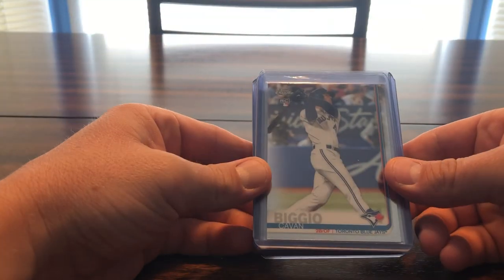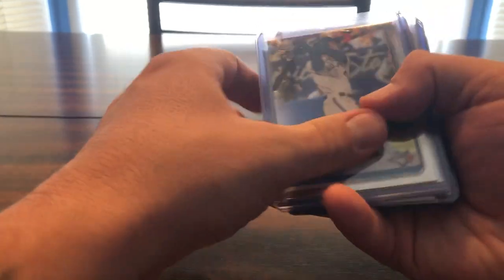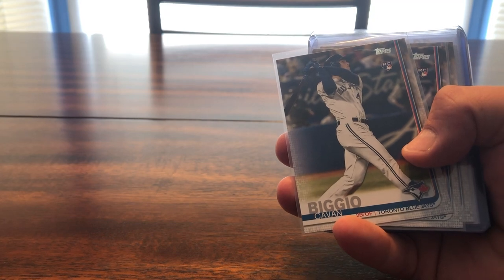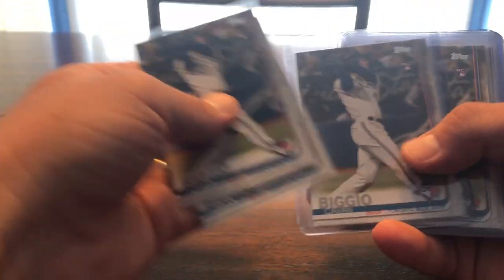This is a fun stack here — good old Update. It's like a true rookie. So these are 2019 Update: starting with Chrome, which is his regular rookie. Got another one, and another one. Then we got the paper versions.